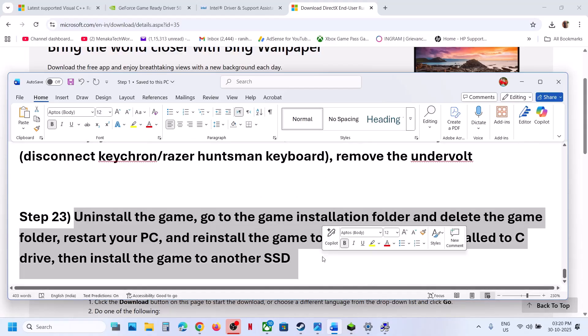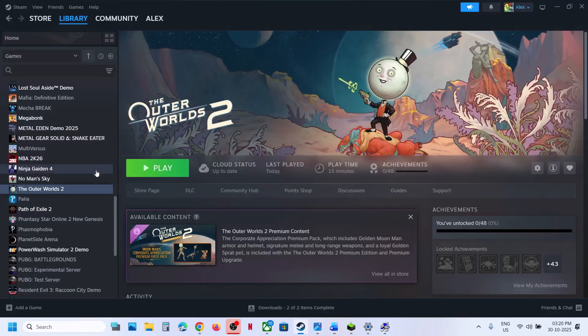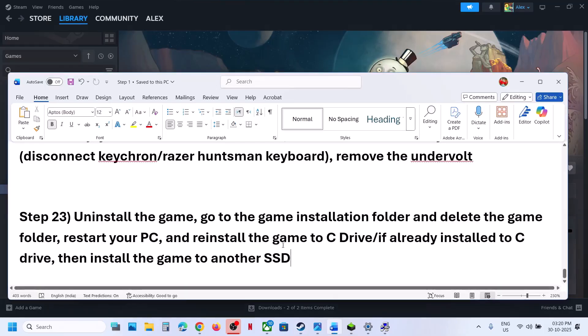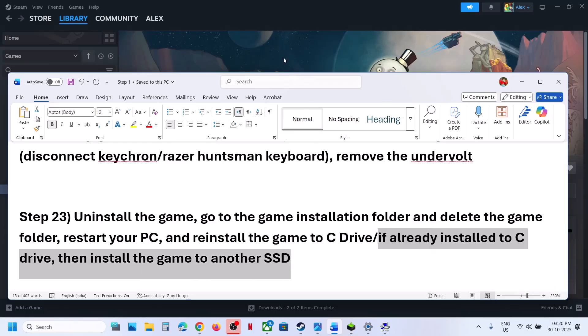The last step is to uninstall and reinstall the game to a different drive. If nothing is working, uninstall the game and reinstall it to the C drive. If the game is installed on D drive, E drive, or any external drive, try installing it to the C drive. If it is already on the C drive, try installing it to another SSD and check.